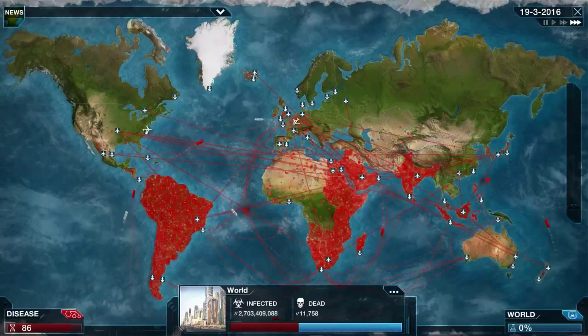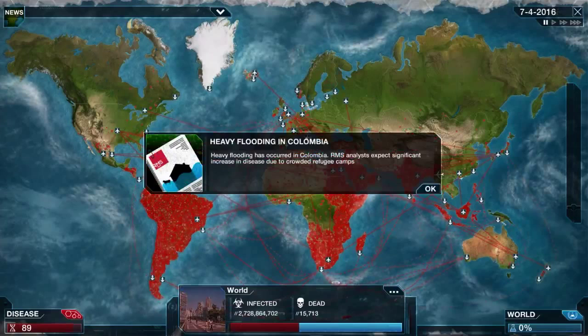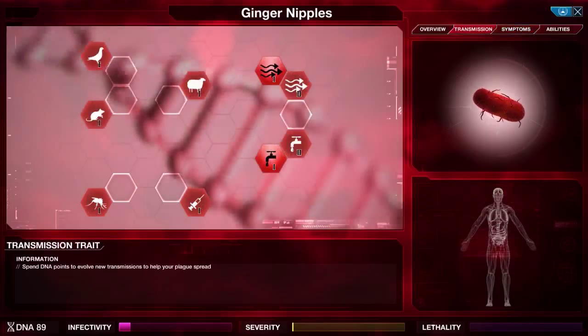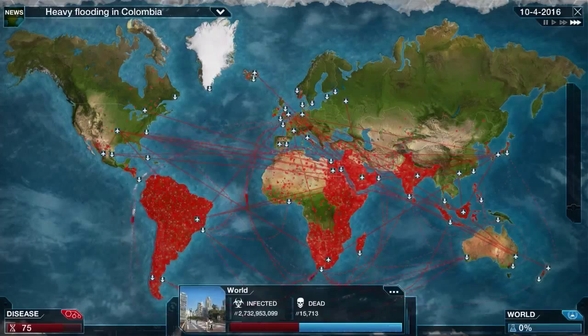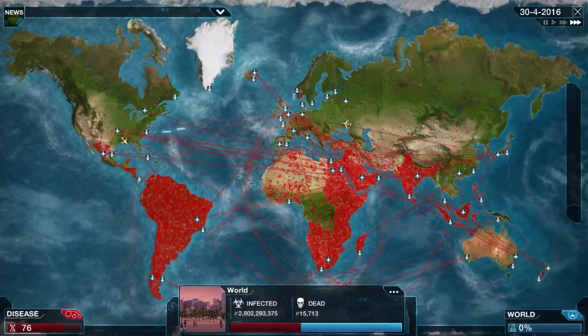I want to get this thing unnoticed for as long as possible. Let's see the list of countries - we've just got Greenland, the Caribbean, Poland, Ukraine, Sweden, Finland, and Central Europe still uninfected. To combat that I'll try increasing the transmission traits. I quite like the bird one - avian carriers increase infectivity, land transmission, and mutation. That costs 14 points, and indeed the Caribbean is now infected. Still waiting on Europe and Scandinavia.